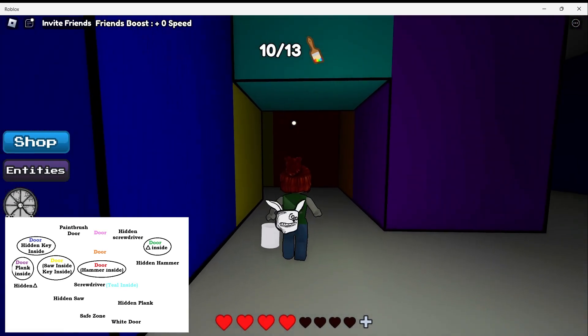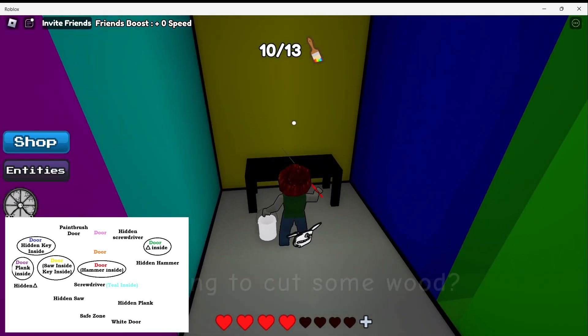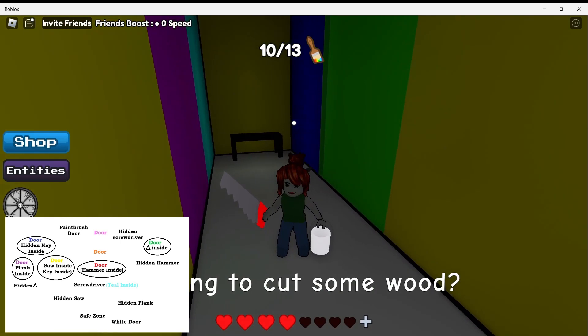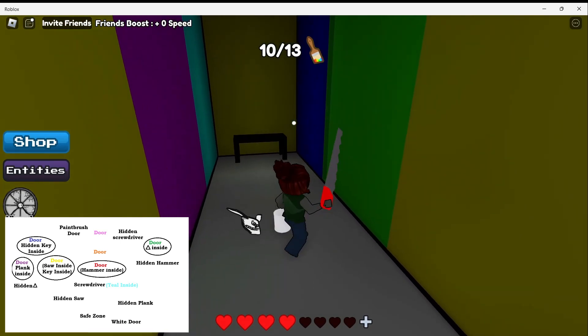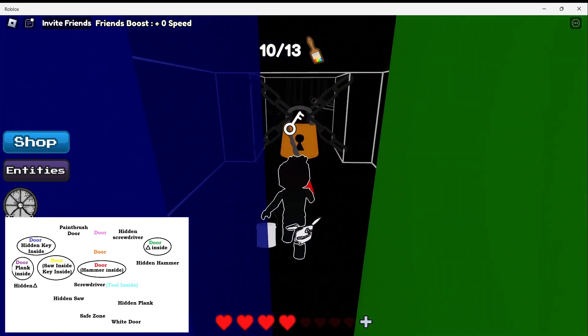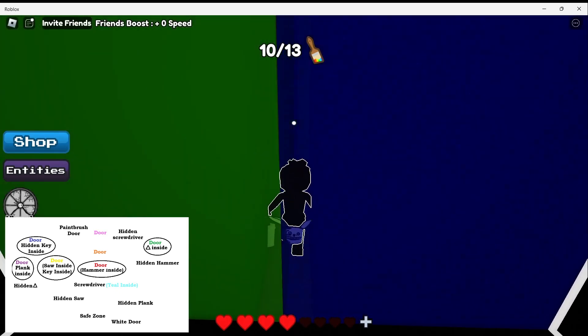When you go down here, that will bring you back to your blue door. You will grab your handsaw down there, and there's also a hidden area in this room between the blue and green walls. This is the hidden area where you will use your key when you get it in the game.